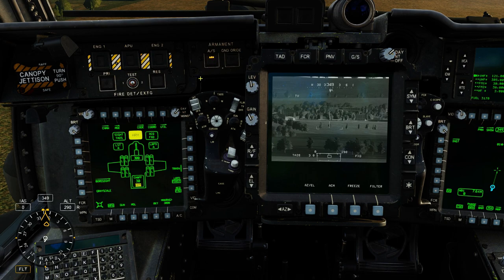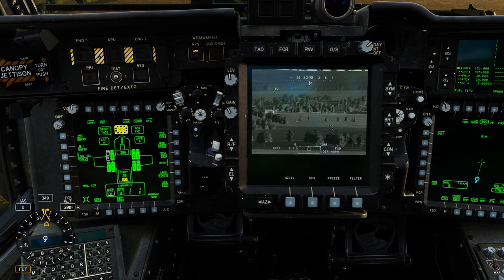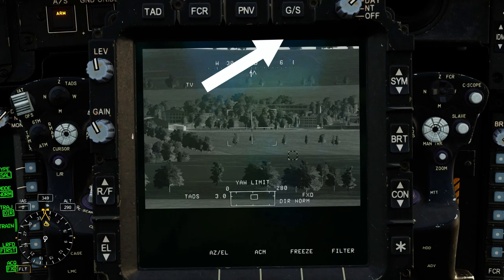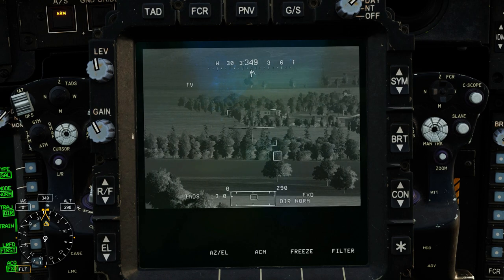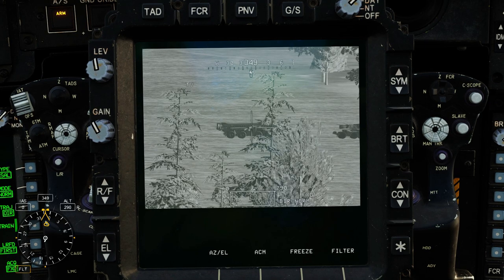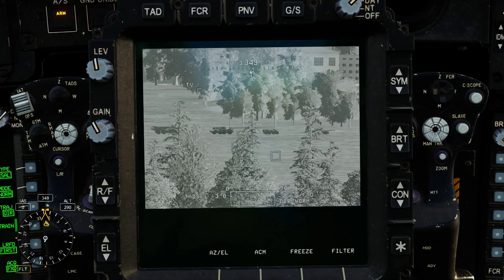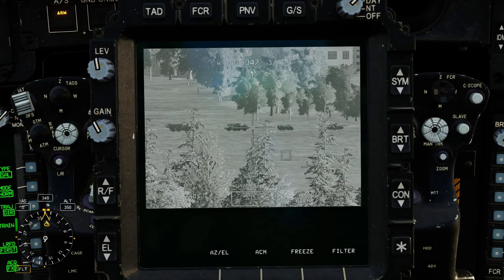Now let's arm the missiles and do our procedure to prepare the Hellfires. If you have questions on that, I have a playlist of all the controls for the Hellfire and other weapons up here, or in the links below. Now let's concentrate on the TADs and find our targets — and there they are. Let's zoom in. We can see the different types of vehicles, but the view is a little blocked by the tree, so let's increase the altitude. Now we are set.